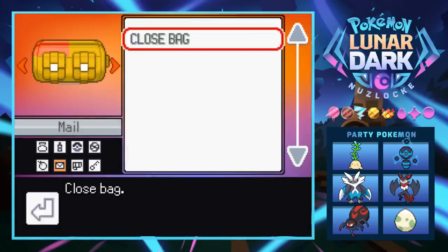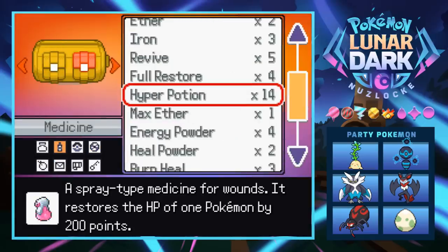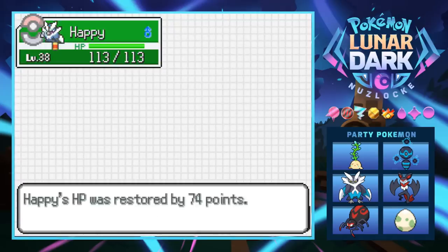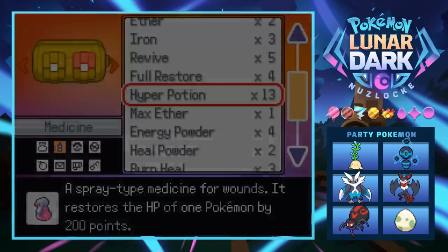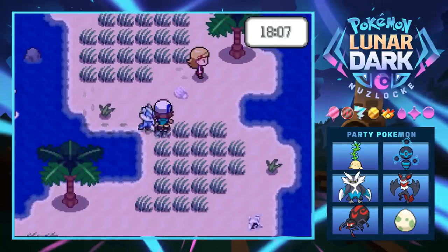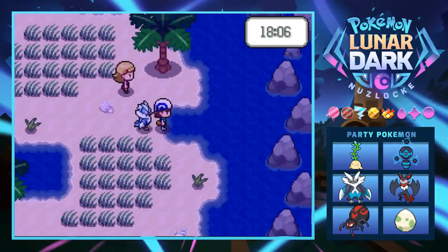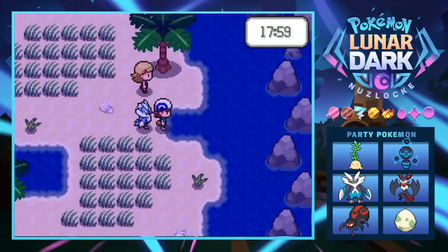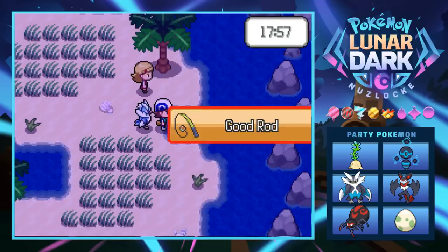In battle you can't actually heal up, which is frustrating. Technically that was our first encounter per Nuzlocke rules, so we're not really allowed to catch something else. We could still try for the contest though. That damn electric type ruined everything — let's at least try to catch something just to see what we can do.